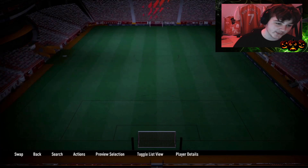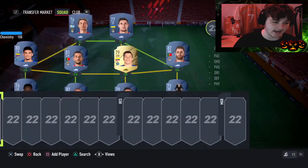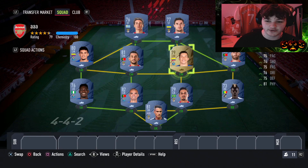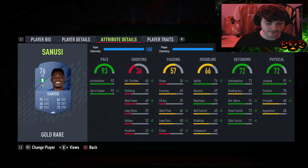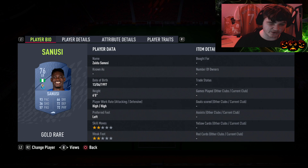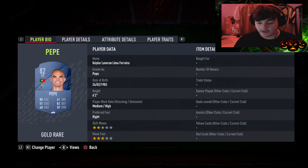At left mid we've gone for Diaz himself, and the two center mids are Pizzi and Ebay. Our right mid is Rafa. At left back we've gone for Sanusu - six foot, 93 pace, 74 agility - he looks very solid and will definitely get the shift done. You could also go for Grimaldo but we've gone for a bit more pace on the left back position.